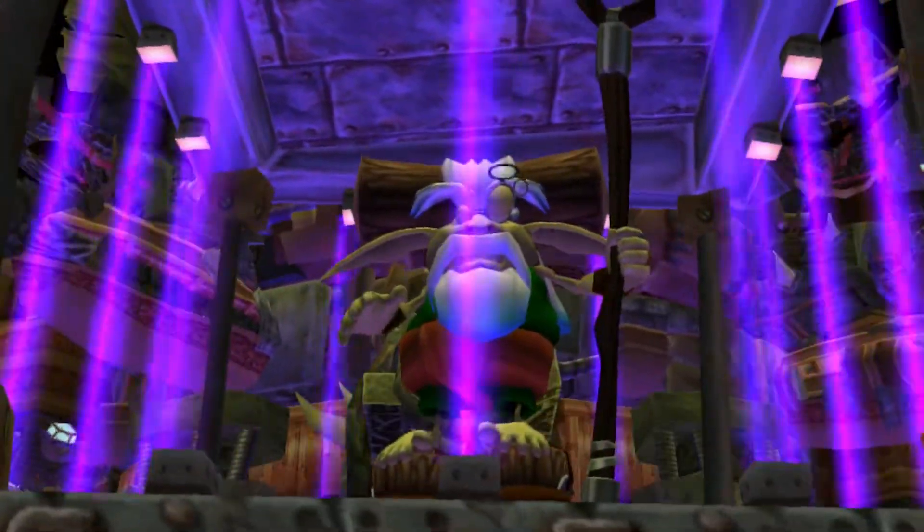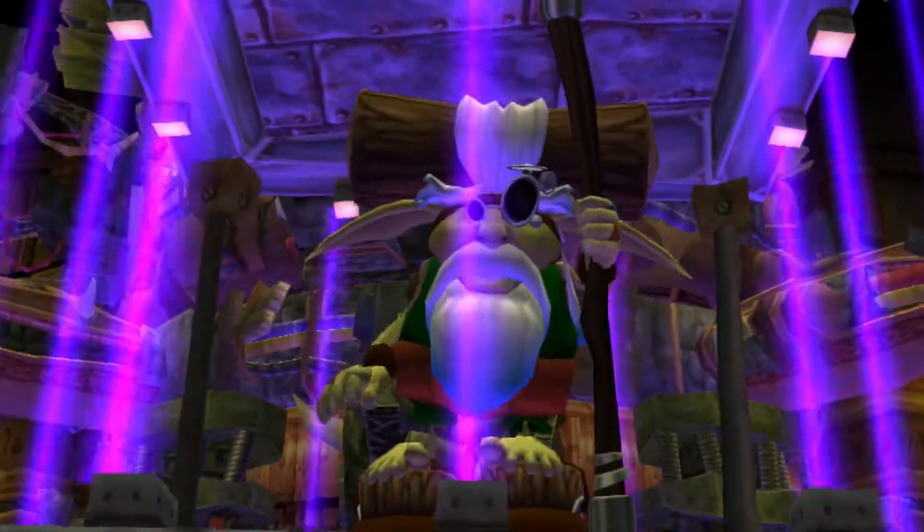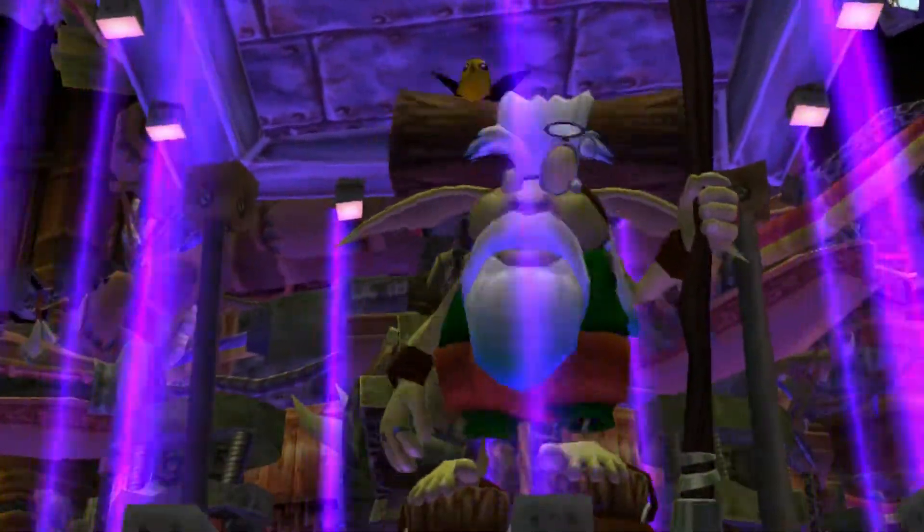If you can free the four of us, we can use our combined powers to break the force shield surrounding the robot before they use it to destroy the world.